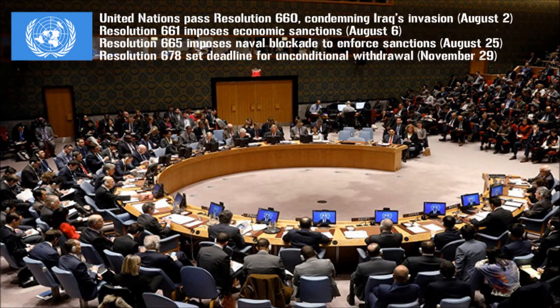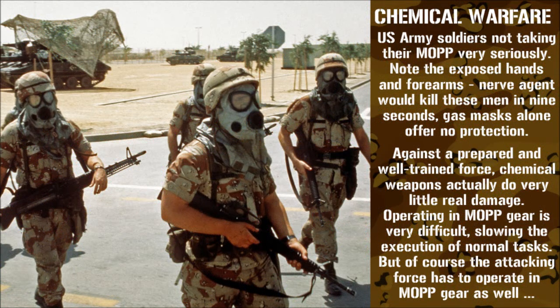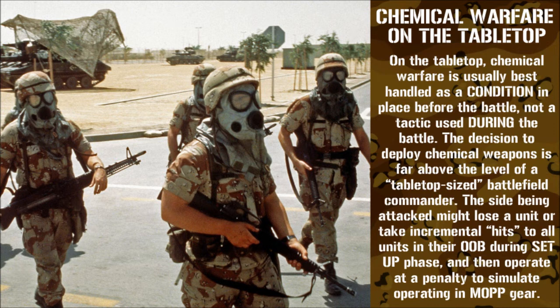On November 29th, the UN Security Council passed Resolution 678, setting a firm, non-negotiable deadline for Iraqi withdrawal from Kuwait. The deadline was January 15th, 1991. The Iraqi government would make various counter-offers, promising to withdraw from Kuwait if some concession could be made to Iraqi interests, such as access to the Rumaila oil fields that straddled the Iraq-Kuwaiti border. Clearly, these were designed to allow Hussein to save some kind of face and claim some kind of victory. But it was too late for that. No deals. Leave Kuwait unconditionally by January 15th, or else. Well, January 15th soon arrived, and the Iraqis hadn't budged. The Gulf War was on.